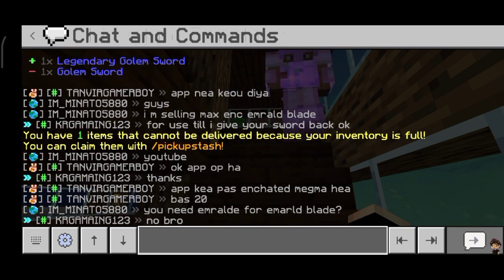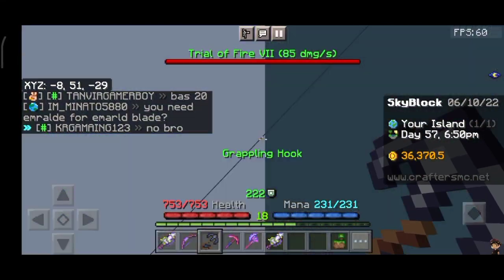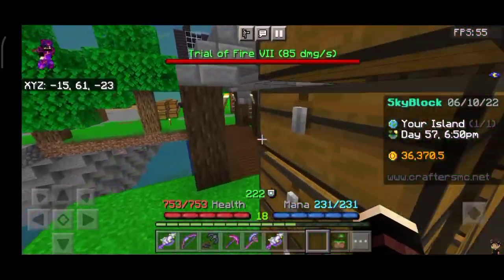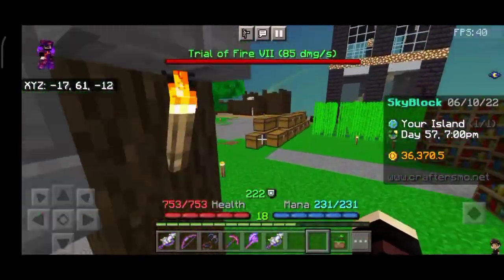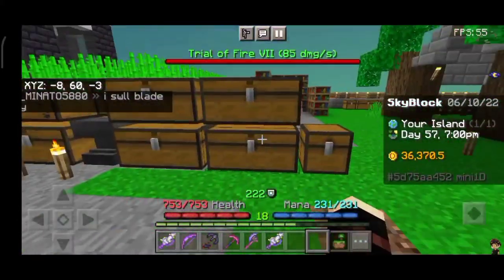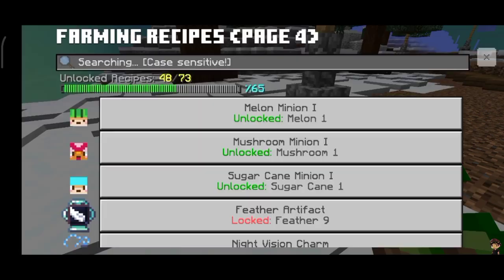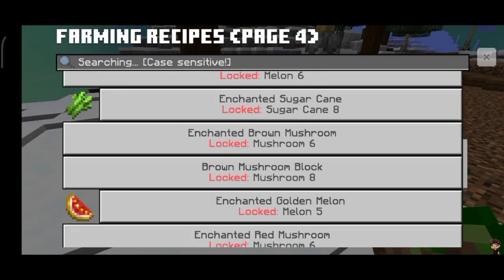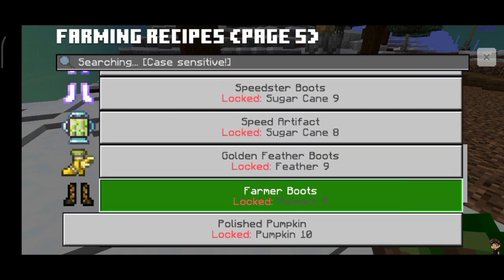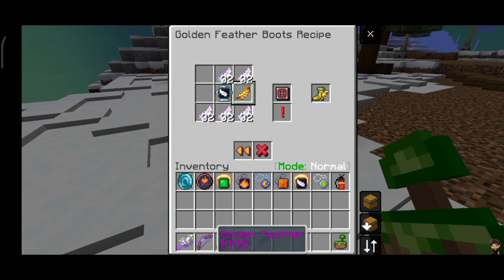You need to know the locations for these red drops, because many recipes use red drop items. For example, if you go to feather 9, you have golden boots which you need to make a golden feather. I'll show you the recipe here — feather 9 combined with golden boots gives you the golden feather boots.